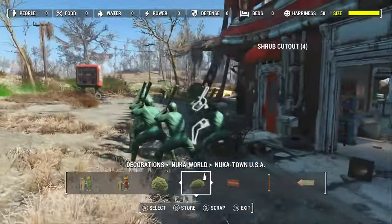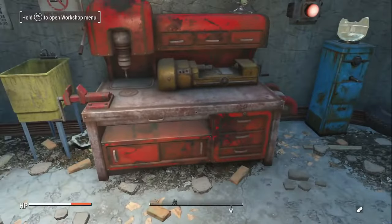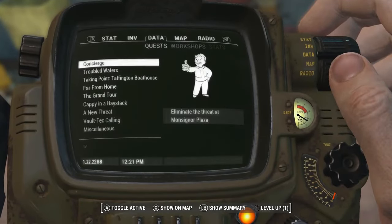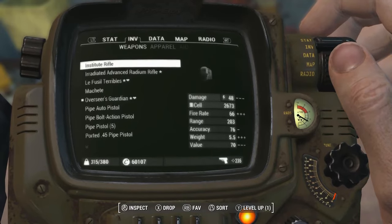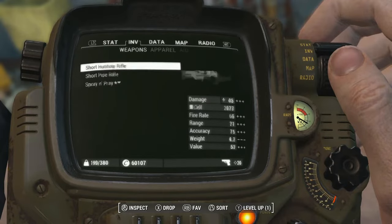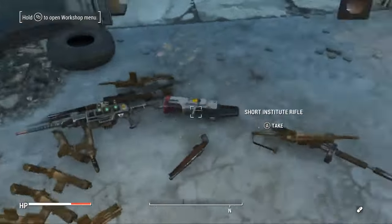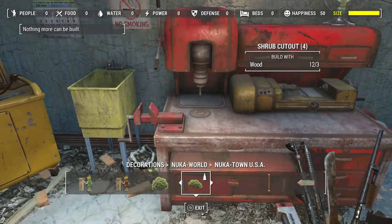It literally takes five seconds. So what you want to do is head over to your workbench and make sure that you have some things in your inventory, whether that be weapons or apparel or aid or whatever. I'm going to be using weapons in this because it's the easiest thing to sort out when you go into the workshop — you're not going to have weapons in the workshop, if you get what I'm saying. But you can literally use anything, as long as you can drop it on the floor. So go into your inventory and drop all of the things that you want to be dropping.